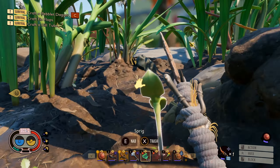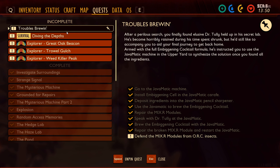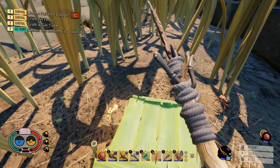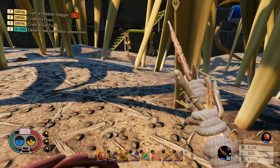Okay, there's a shortcut. Craft a pebble dagger, craft fin flops, craft a guild — why is that showing up? Why is this quest showing up now? That's weird. And why can't I unpin this? What the hell, game? This game is so weird.